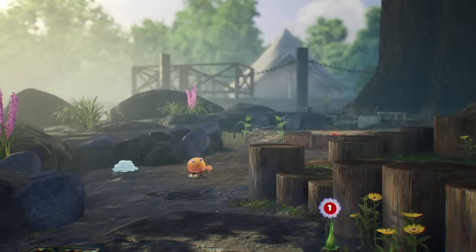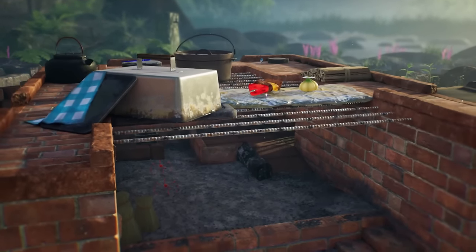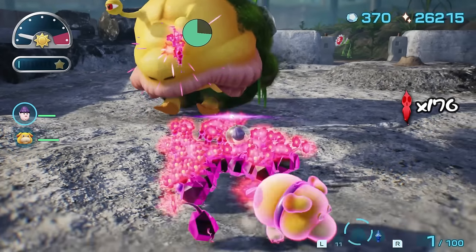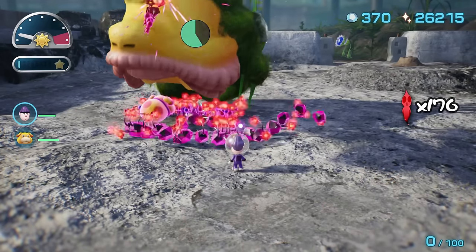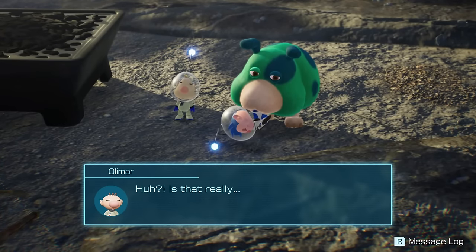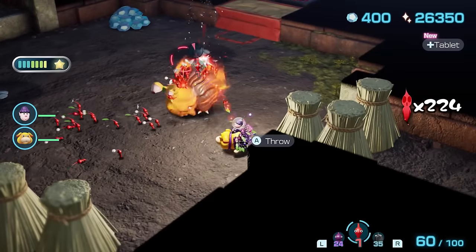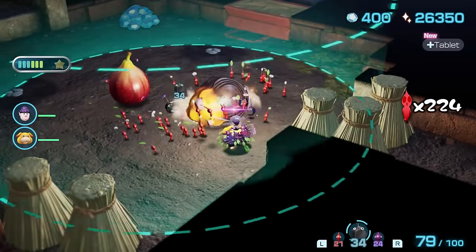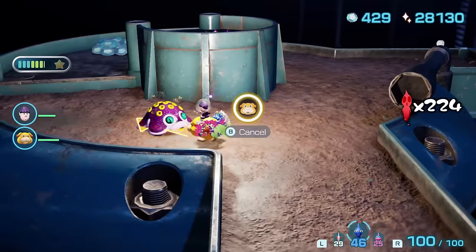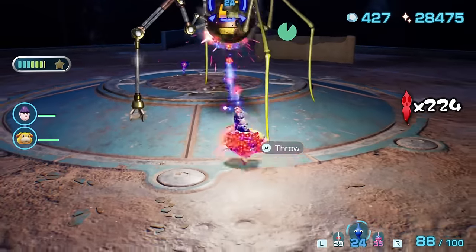We find ourselves in the Giant's Hearth, a campfire zone that houses some of the most dangerous enemies the game has to offer — Spotty Bulbears, Fiery Bulblaxes, and even a Sovereign Bulblax, which are even larger variants of the Emperor Bulblax with even more lethal and agile jumps. The caves in this area are a bit more hit or miss. The Ultimate Testing Range once again proves how bosses who were once tough, like the Man at Legs, are significantly easier — its attacks are essentially useless because Oatchi can actually outrun the machine gun bullets, meaning you don't even have to take cover.